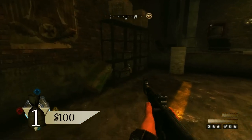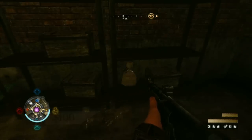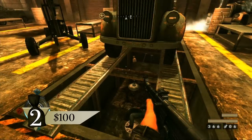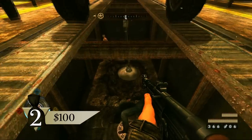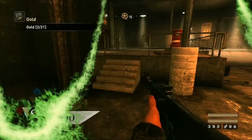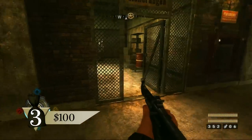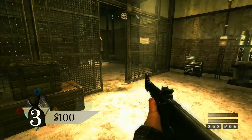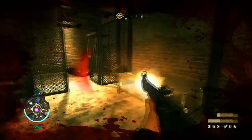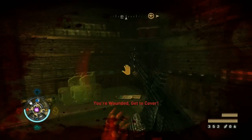From the start of the area, sprint to the southwest corner to find a bag of gold on a bottom shelf. Look under the truck to the north to find the gold hidden beneath. Run up the steps in the northwest corner into the caged area. The gold is on the floor to the right.